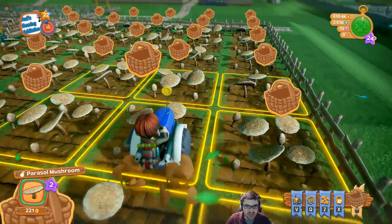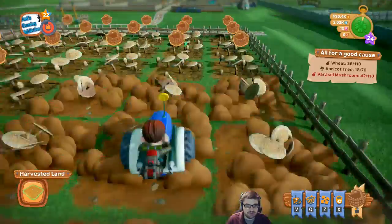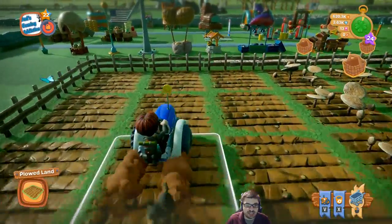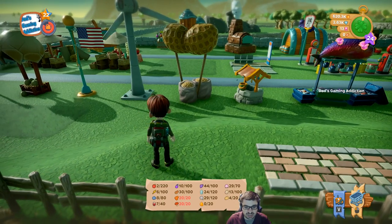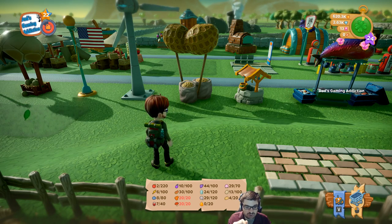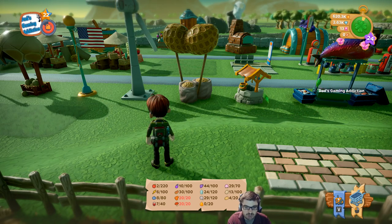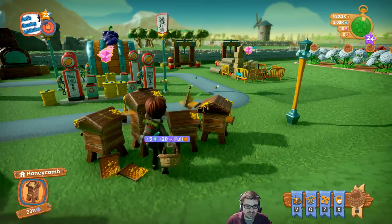Let me activate my tractor. If you hit V, that activates your tractor and it covers a three-by-three area. Like in Farmville or whatever, you can plant different crop types. These crops go toward a specific inventory item. If I hit Tab, you can see on the very bottom of my screen things like apples 2 out of 220, grain 6 out of 100, or fish 8 out of 80. You can turn these food items or raw materials in to the various buildings.